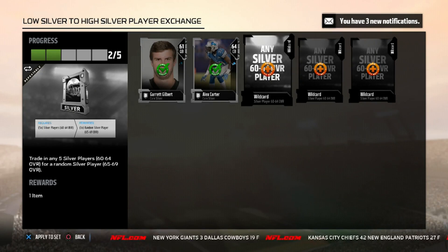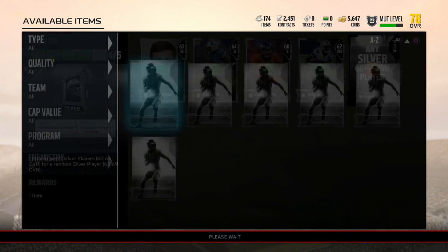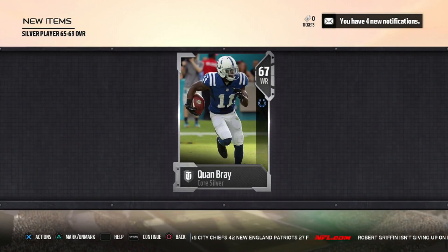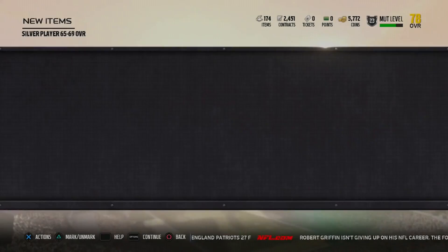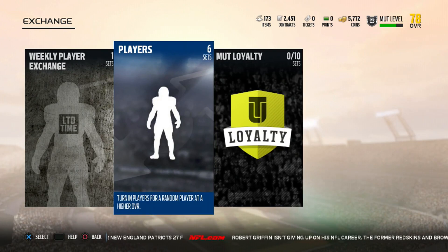Real quick, we're going to go ahead and finish that set. I'm going to show you guys step by step what you need to do to multiply your coins. We got this player and I'm going to put him up on the sets for next time. We get 125 coins back and we pretty much completed that objective.